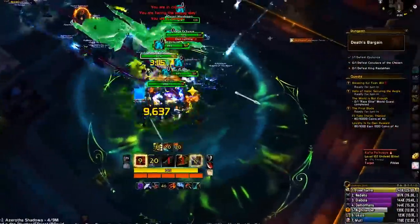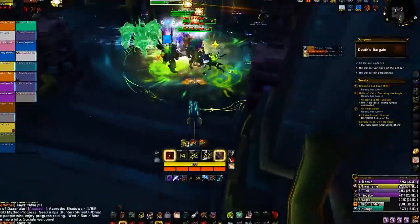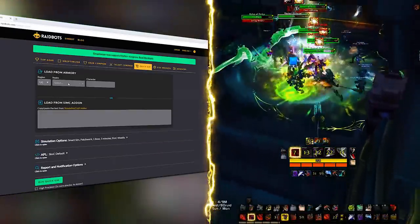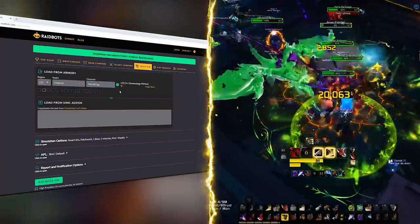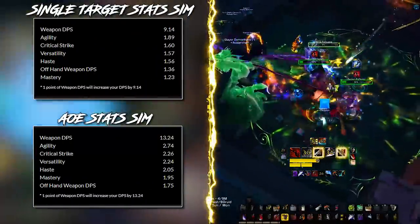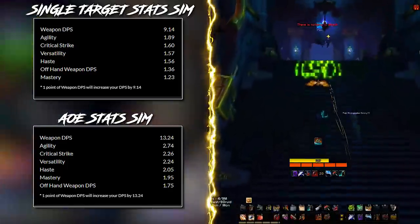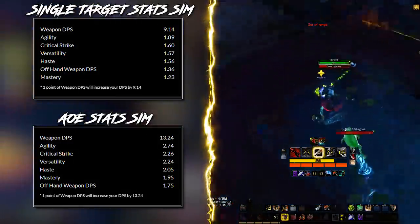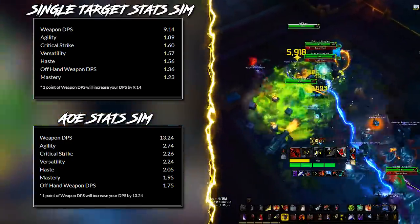If you aren't too concerned about min-maxing, simply pick the highest item level gear or the piece with the most Agility and you should be good. There is a generally accepted stat weight, but it will always change as your character progresses — sim yourself at raidbots.com to keep up. Agility is still king, making item level the best way to gear, followed by Crit and Versatility with Haste very close after. Azerite traits and trinkets will also shift some secondary stats.